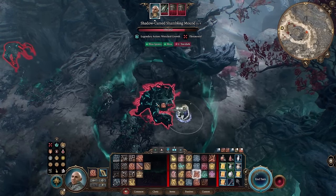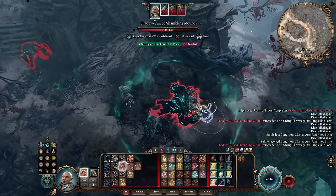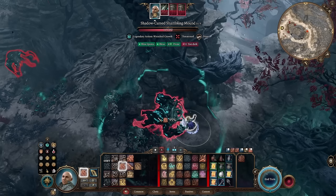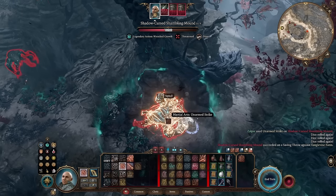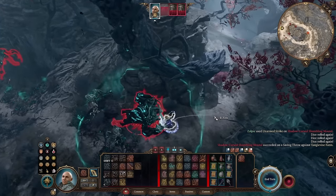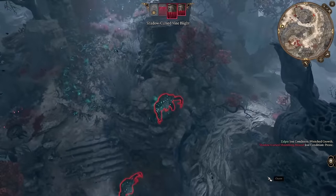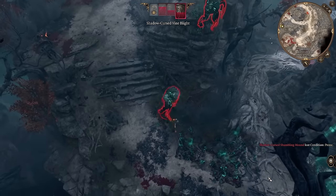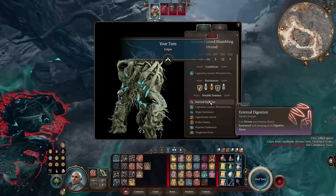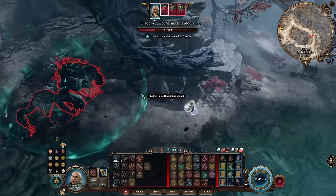He can be knocked prone, and that's effective for doing some melee damage and then getting away from him. Without a reliable source of prone I'm not sure you'd want to hang out in close range with him. Here the Shambling Mound gets up from prone and ends its turn — typical of creatures with low movement speed; they often get up and can't do anything else. It seems odd that he wasn't able to use his whip as a ranged attack, but I'm happy with that.